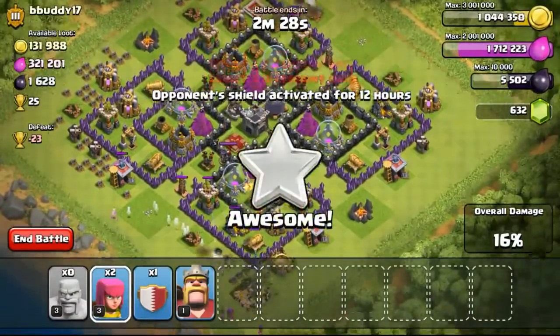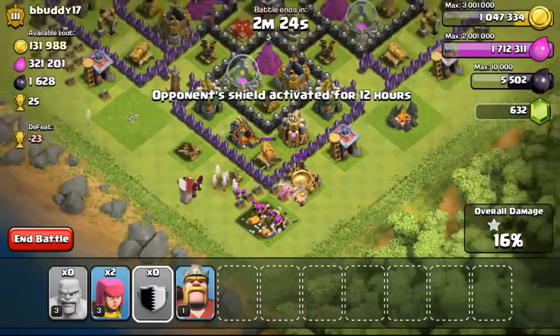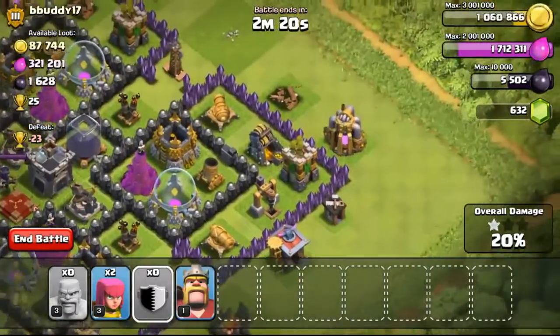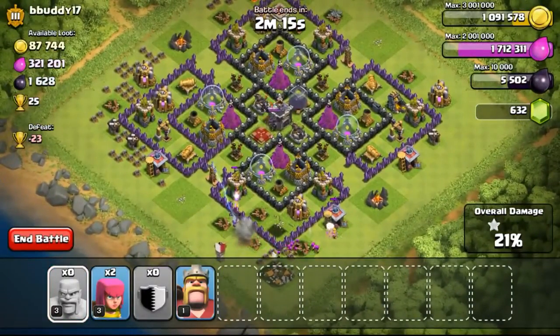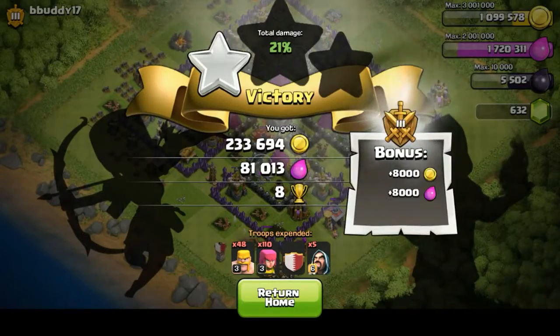As the gold storages, they were all pretty empty, so focusing more onto the gold mines. One more gold mine over there, so trying to focus a bit of my troops. My Clan Castle has just came out. On the top right over there there's another gold mine which I don't think I'll be able to get, with just two more level 3 archers in my army and a level 1 Barbarian King which won't be able to shoot over the wall.